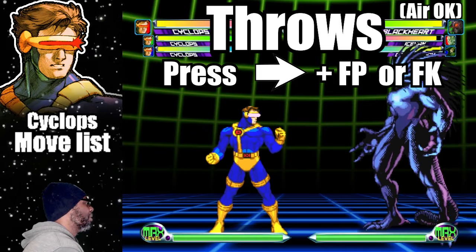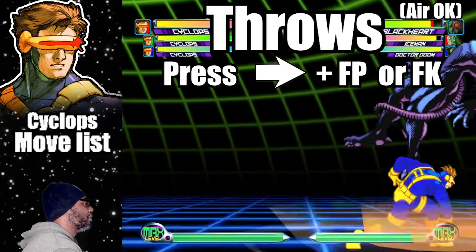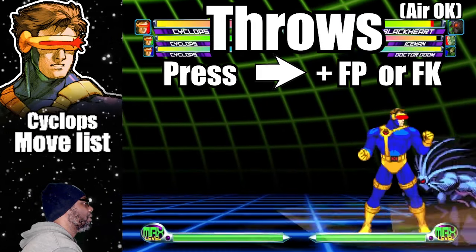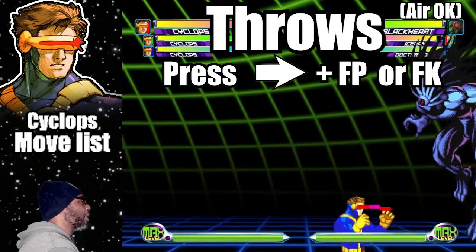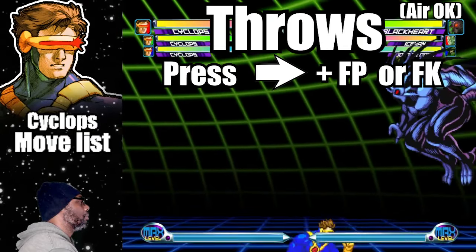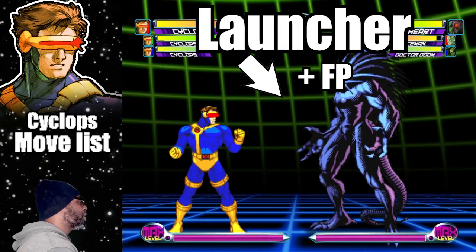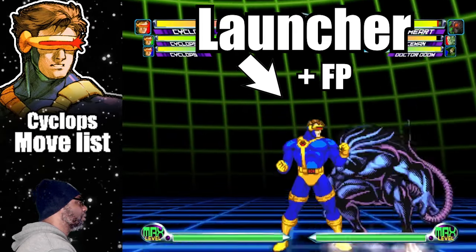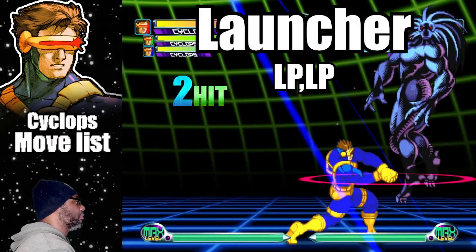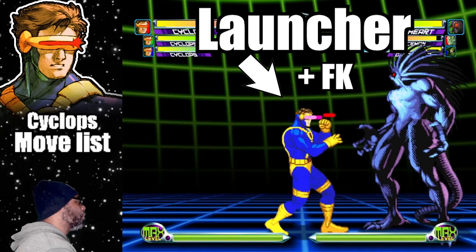Cyclops has 3 throws in this game. Press forward and Fierce Punch for an overhead body slam. Press forward and Fierce Kick for an optic blast to the body. Press forward and Fierce Punch in mid air for an optic blast slam to the ground. Cyclops also has 3 ways to do a launcher: pressing down forward and Fierce Punch, pressing light punch twice, or pressing down forward plus Fierce Kick.